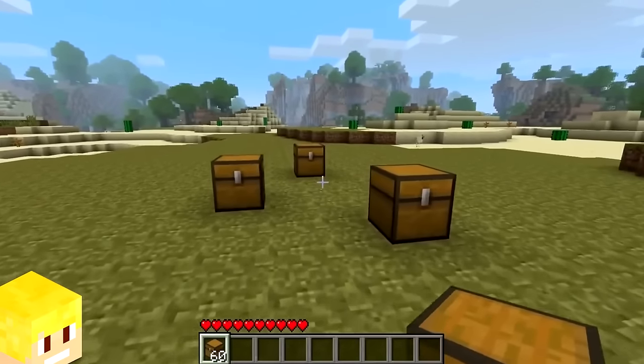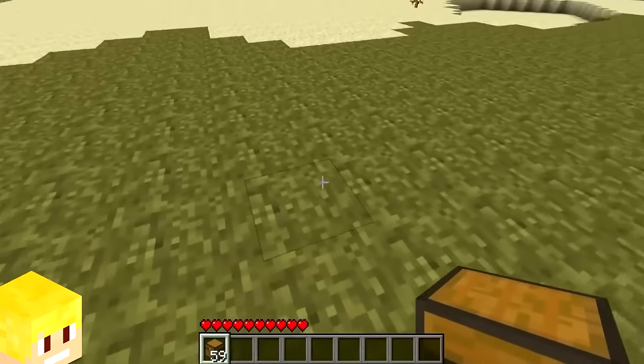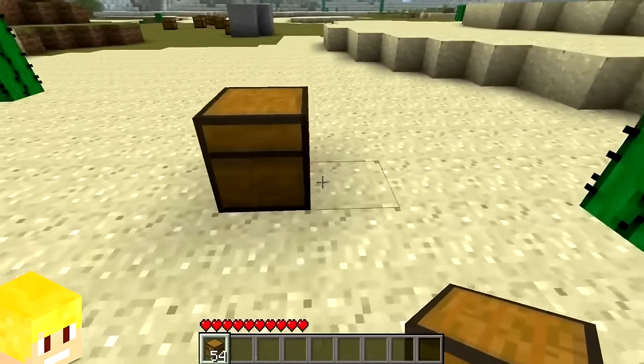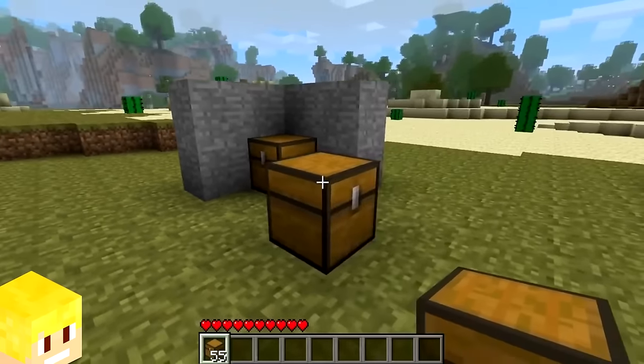Back in the earlier days of Minecraft, the single chest when placed would always face in the west direction rather than facing the direction of the player. The only way to fix this was by creating a double chest or placing the single chest against a wall.